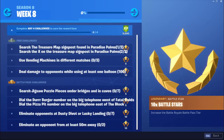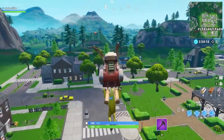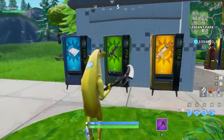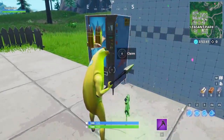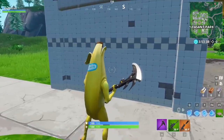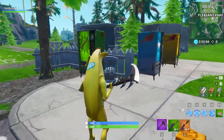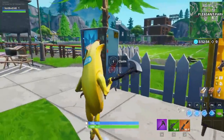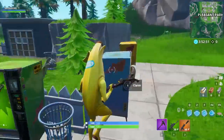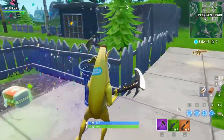We're gonna start off with use vending machines in different matches. I'm gonna show you a few vending machine locations starting with the ones at Pleasant Park. There is often a vending machine spawning right by the gas station in Pleasant Park - this is a common spot. You gotta claim it and do this in 3 different matches. These are not 100% spawn rate, so I'm gonna show you a few spots nearby.